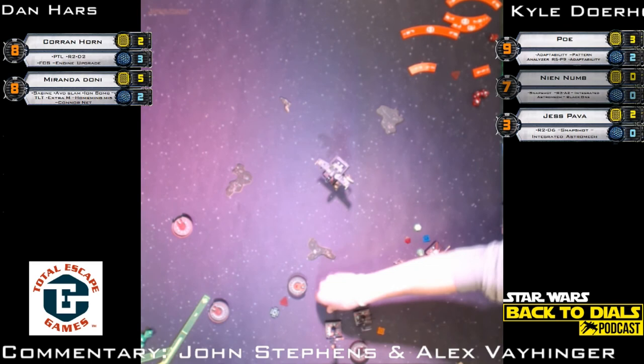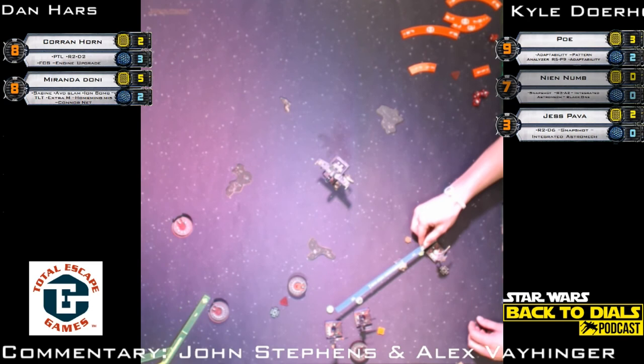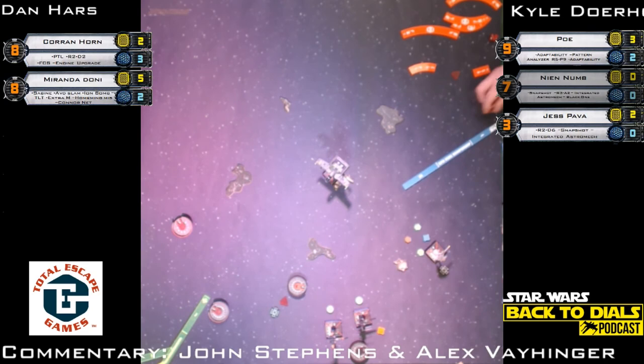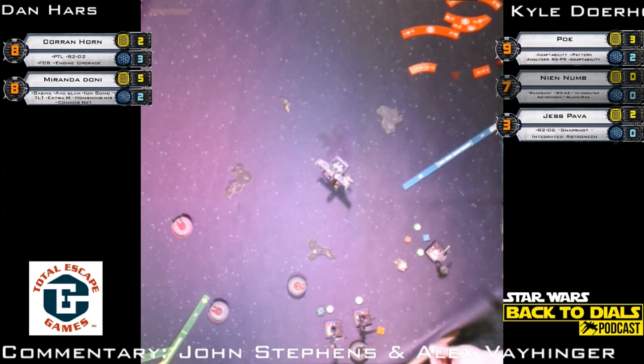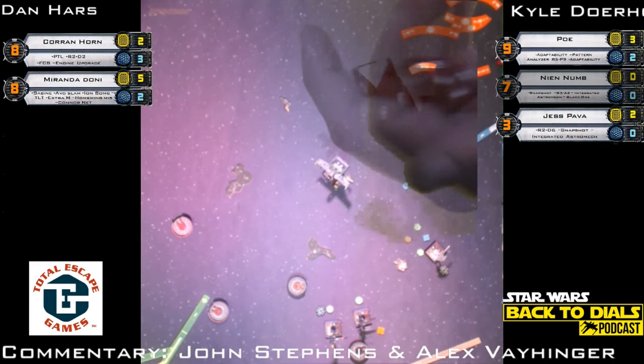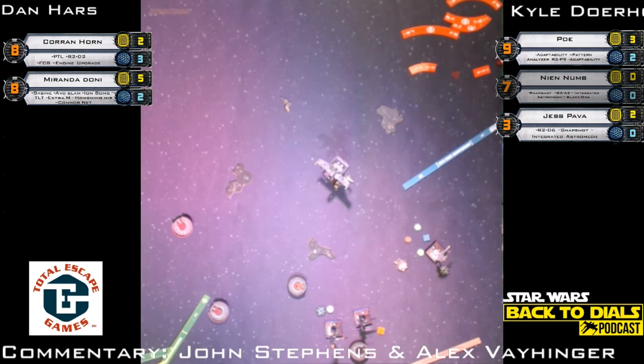Two forward from Poe Dameron — focus token and a range three attack on Corran Horn. Trying to decide if that rock is in the way. This is range three obstructed though. Crit, crit — obstructed! Corran laughs it off with five green dice. Dan really has to be concerned he's using up all his good dice rolls. Spend the evade token — Jess put three hits in the box and did no damage. Corran Horn takes no damage.